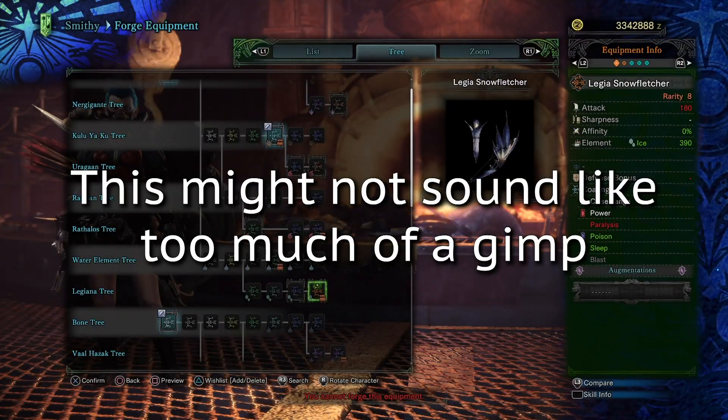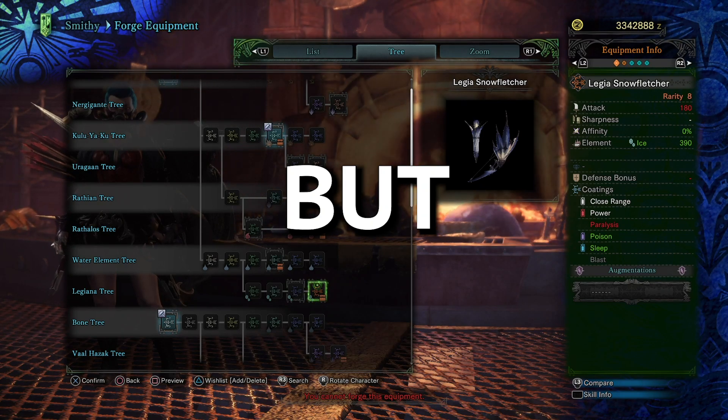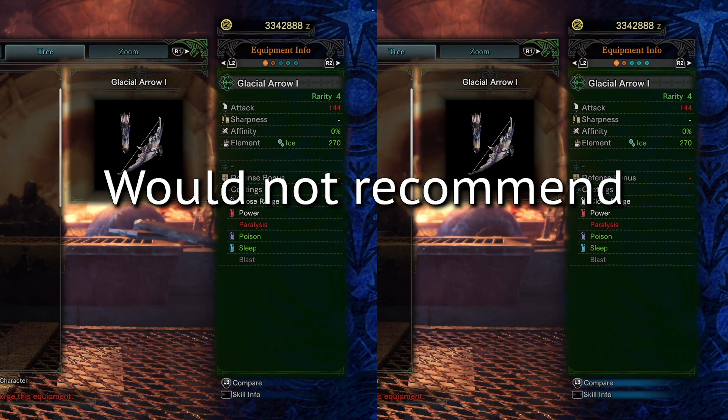Now 23.54% may not sound like too much, but as a comparison point that's roughly the equivalent of using a rarity 4 glacial arrow bow instead of a rarity 8 legiana bow, which is a big disadvantage to be playing with.